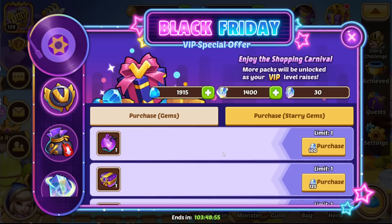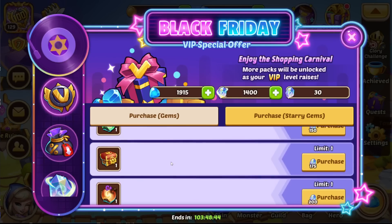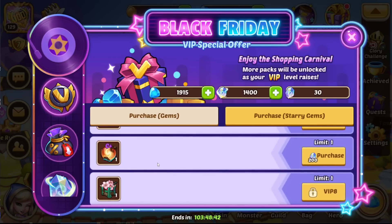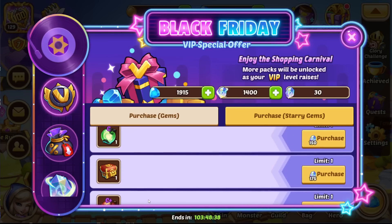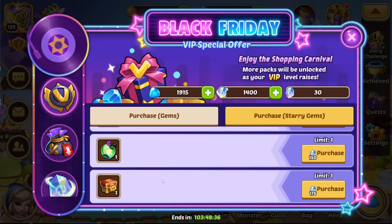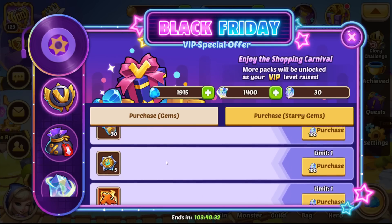Orange X clue — we won't buy that, not that great, we get hundreds of those every time. We will buy the C-minus awakening crystal, definitely, and the C tier as well, and the C-plus. Sadly we can't get the skin selection chest, which is definitely a good buy, by the way. We kind of need some of those starry gems.